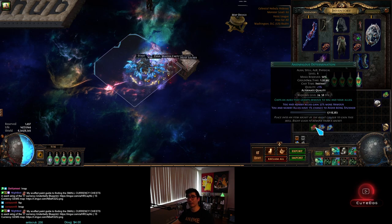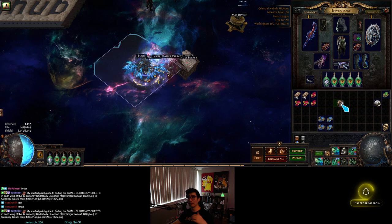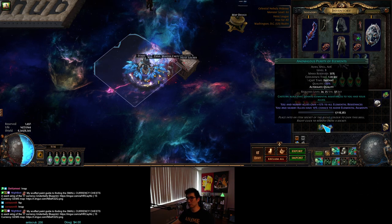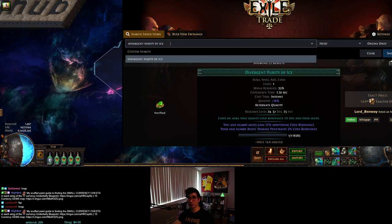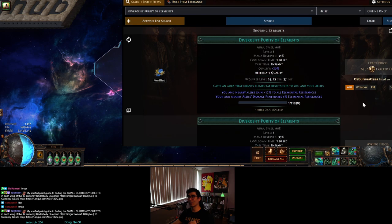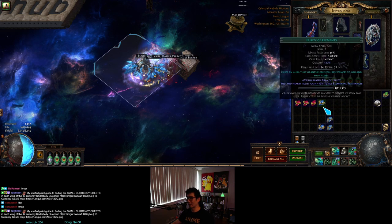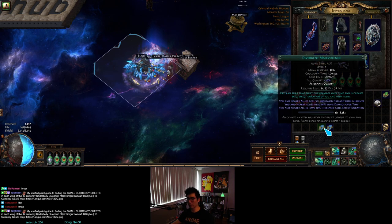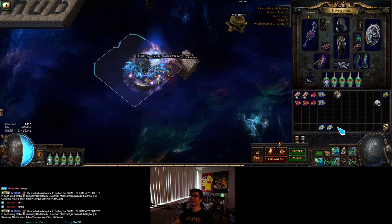Now we're trying divergent determination — we want evasion as armor — oh, failed. Feels bad. That's a 1 in 6, and sometimes you get unlucky streaks like that. And the anomalous purity of elements — it's a 1 in 11 chance to hit divergent. Let's look at divergent purity of elements on the trade site — 24.5 exalts, looking decent. Let's try — didn't get it. Trying another — didn't get that one either.